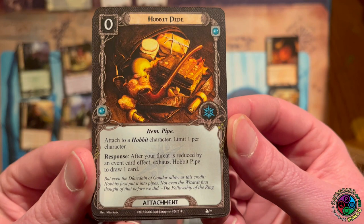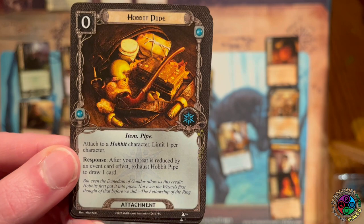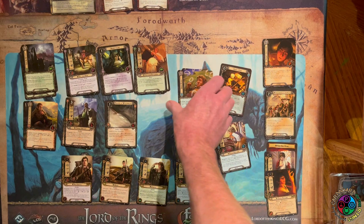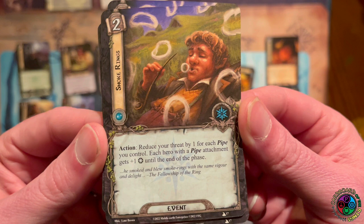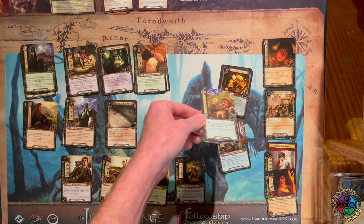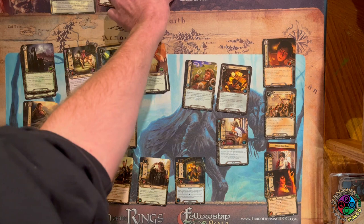The Hobbit Pipe is free, but you still need a sphere match for Spirit. You attach it to any Hobbit character — it's limit one — and after your threat is reduced by an event, exhaust the Hobbit Pipe to draw a card. It's great card draw in a sphere that's not Lore. You also get Smoke Rings — it costs two, reduces your threat by one for each pipe you control (any pipe, not just Hobbit Pipe), and each hero with a pipe gets plus one willpower until the end of the phase. Combos perfectly with the Hobbit Pipe.